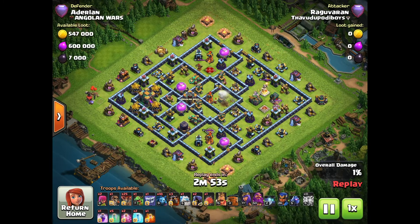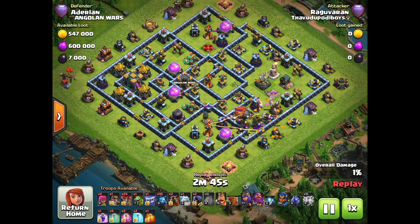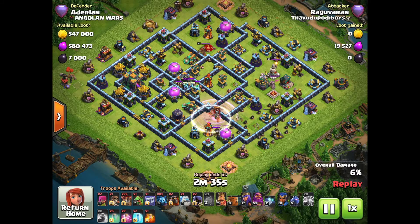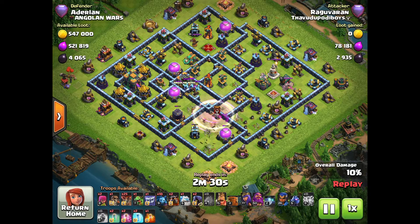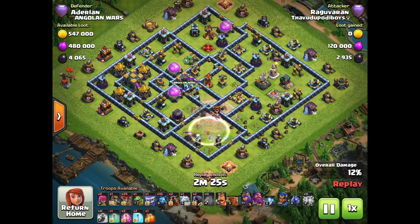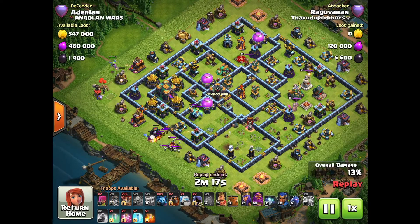Now, we have the sweeper. We have a blimp on the left-hand side. Now we have to go to the center. We have a swap-in counter. We have the blimp on the left side, and now we need to start with the blimp first. We need invisibility, and we will use this in a corner.